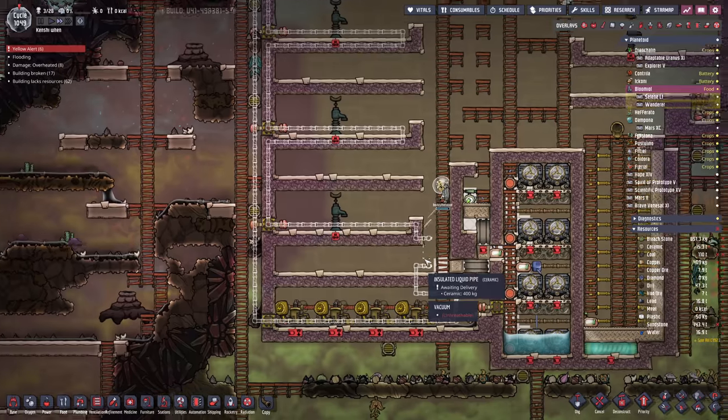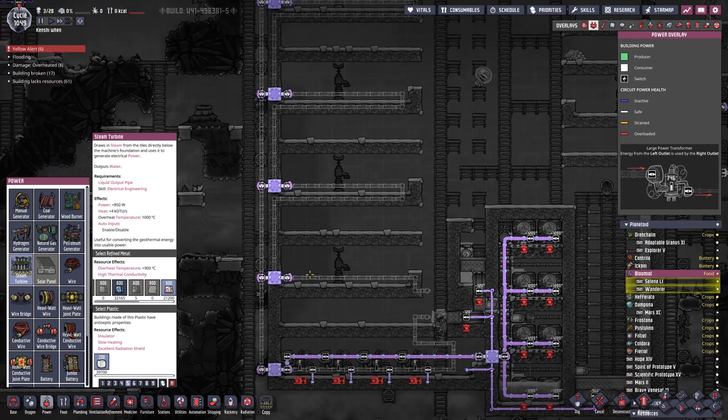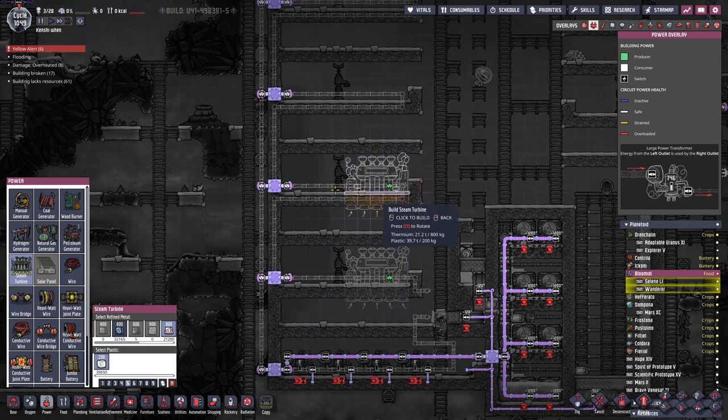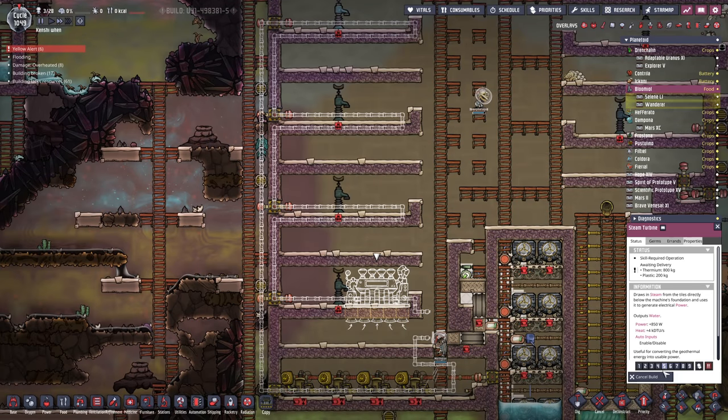We're also going to need an aqua tuner right here to cool down all of the steam turbines we're planning to mount along this section. There's going to be one, two, three, four, five, six, seven, eight steam turbines all through here.